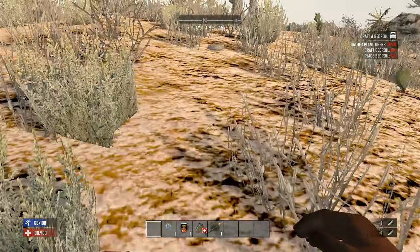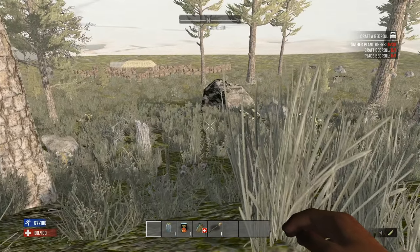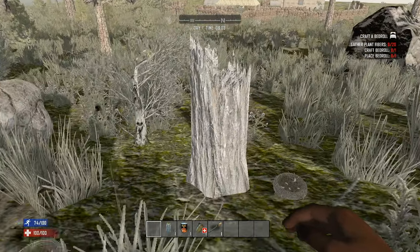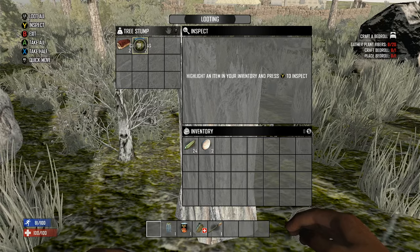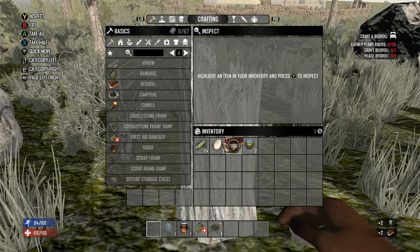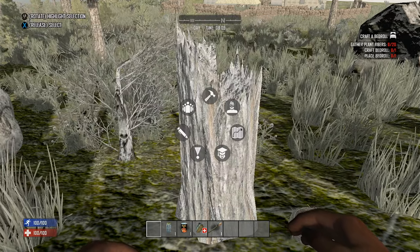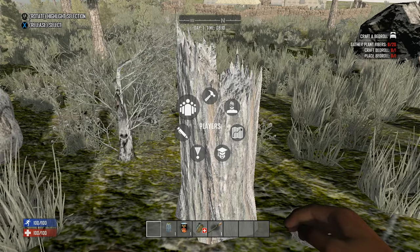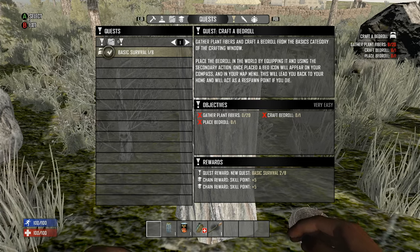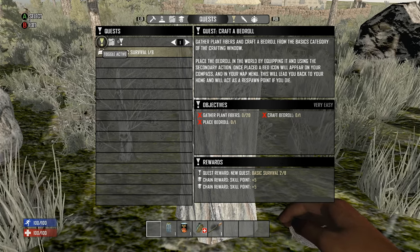My goal is to not cook, but if I absolutely have to, then maybe I will. Oh, we spawned next to the military camp! There's some food right there and a bedroll. The bedroll is really only there to mark — I set it to delete all if I die. This is the permadeath series, so let's go to the quest menu and turn this one off.